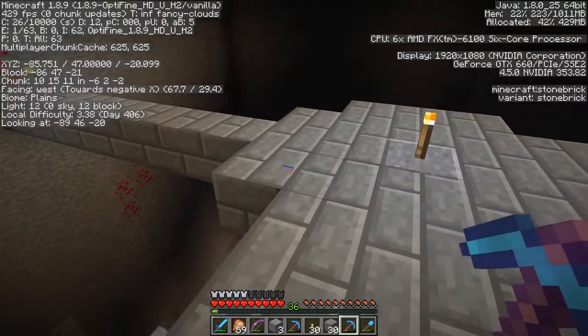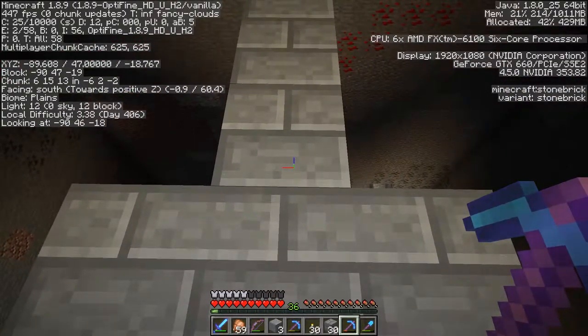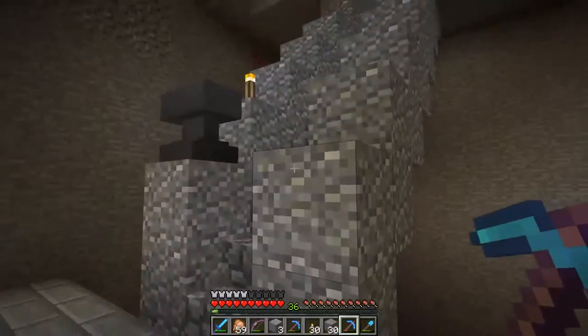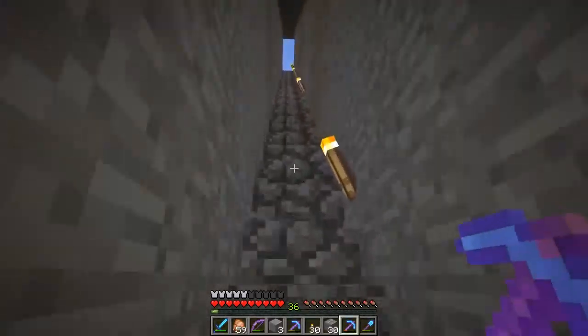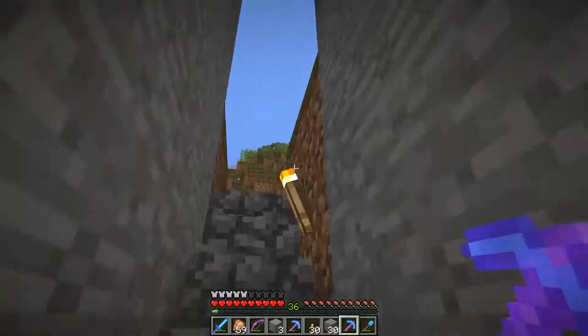So I need to move the staircase from around negative 83, 18 to about 89, 18. That shouldn't take too long. The difficulty is we'll probably fall to our death and lose 36 levels, but you know what — Cheeto's patented skeleton farm will come to save the day.